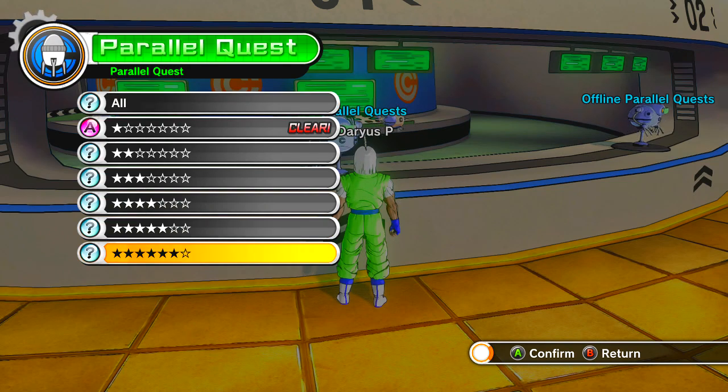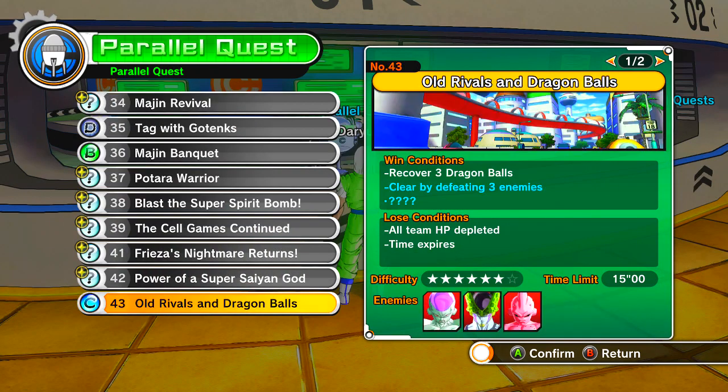Go to the six-star quest called 'Old Rivals and Dragon Balls.' This one doesn't show up until after you play the story mode mission where Lord Beerus is trying to get pudding from Boo, and Goten and Trunks knock it out of his hand. Once you play that mission, this quest unlocks — it's just that easy.